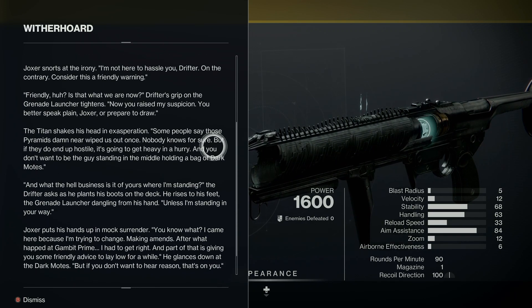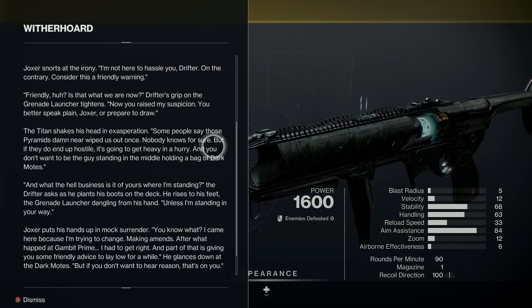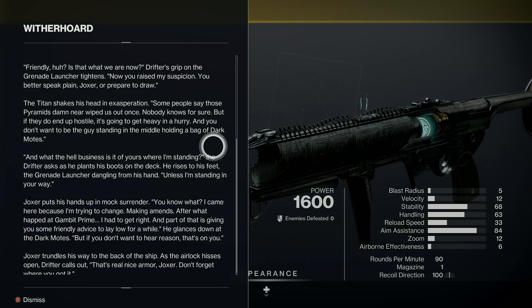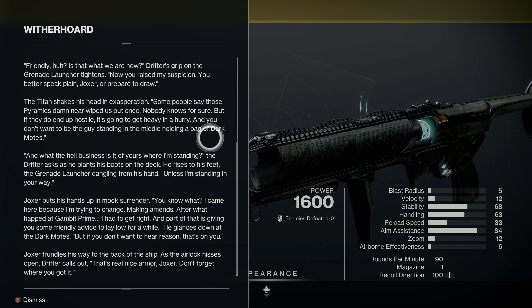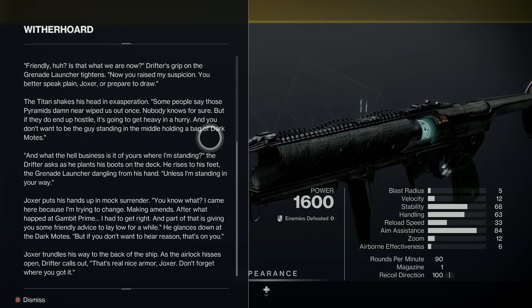'I'm not here to hassle you, Drifter. On the contrary, consider this a friendly warning.' 'Friendly, huh? Is that what we are now?' Drifter's grip on the grenade launcher tightens. 'Now you raise my suspicion. You better speak plain, Joxer, prepare to draw.' The Titan shakes his head in exasperation. 'Some people say those pyramids damn near wiped us out once. Nobody knows for sure, but if they do and you end up hostile, it's going to get heavy in a hurry.'